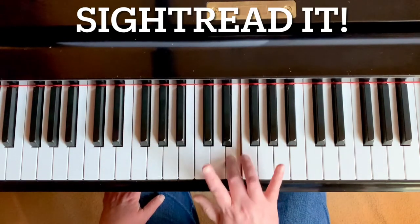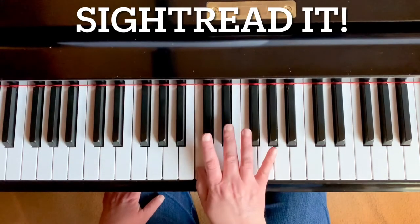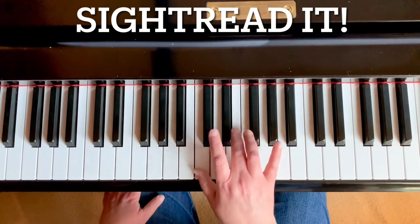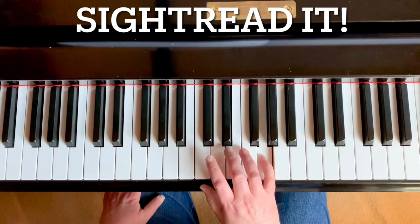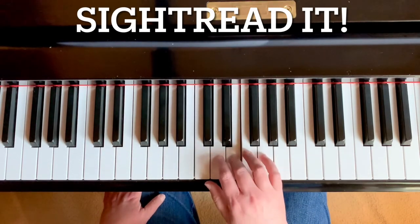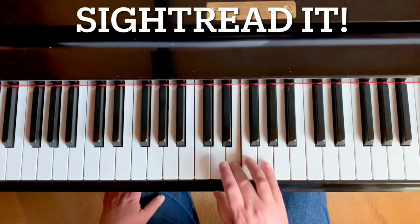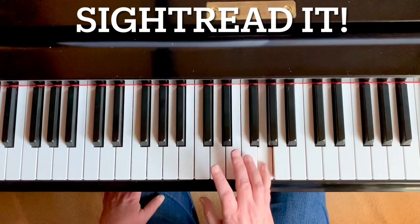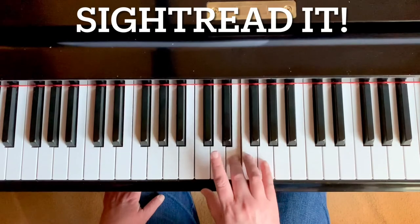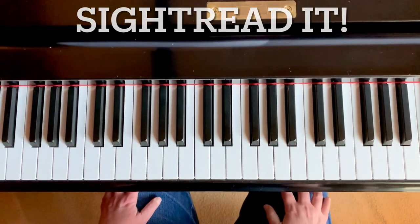C, skip, skip again. Now two Cs. Skip to E — now piano, same thing. Two Cs, skip to E — now two of each, mezzo forte. Two Es, two Gs, two Es. And now one of each: C, E, G — and C. Rest, rest, rest.